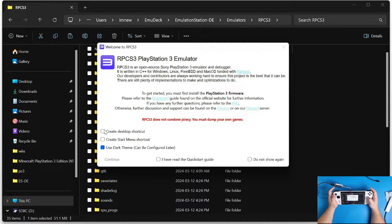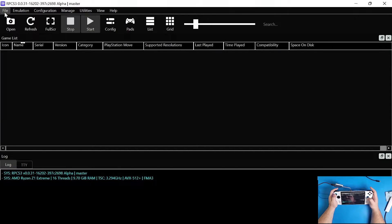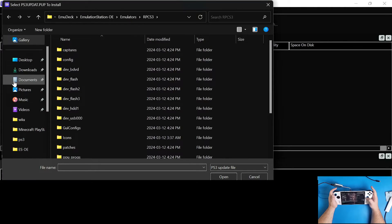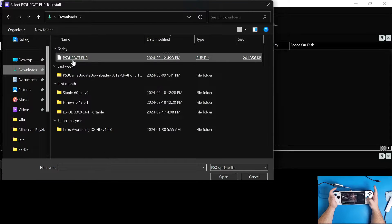It's going to open up a little window. I highly recommend you create a desktop shortcut - that's up to preference, but I'm going to do that. Check off 'I have read the quick startup guide and do not show again' and click Continue. On the top left hand side, click on File, go down to where it says 'Install Firmware', navigate to your Downloads, and grab that PS3 update .pup file.